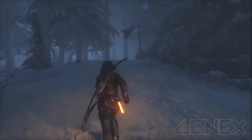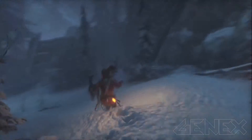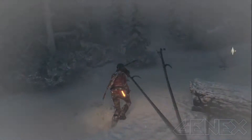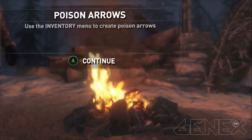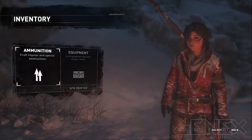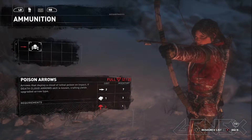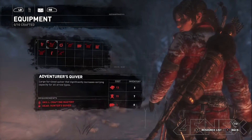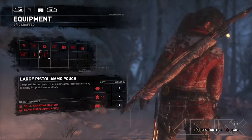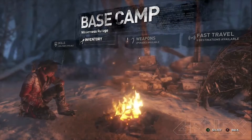Out of my way, antler man! Fucking crow, get out of here. Out of my way — I'm chasing you, give me that butt! Ammunition — poison arrows, craft the maximum amount. Equipment — hunter's quiver. Something tells me this is gonna get very complicated very soon.